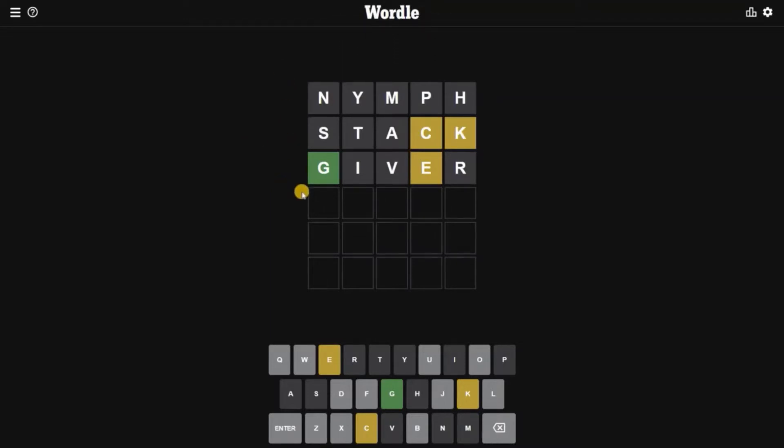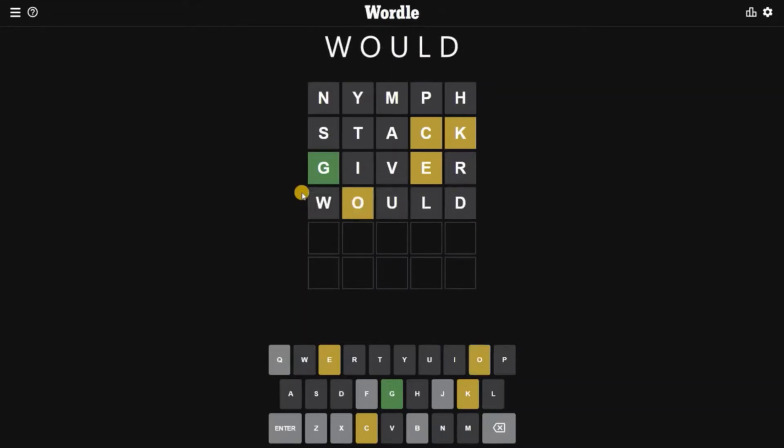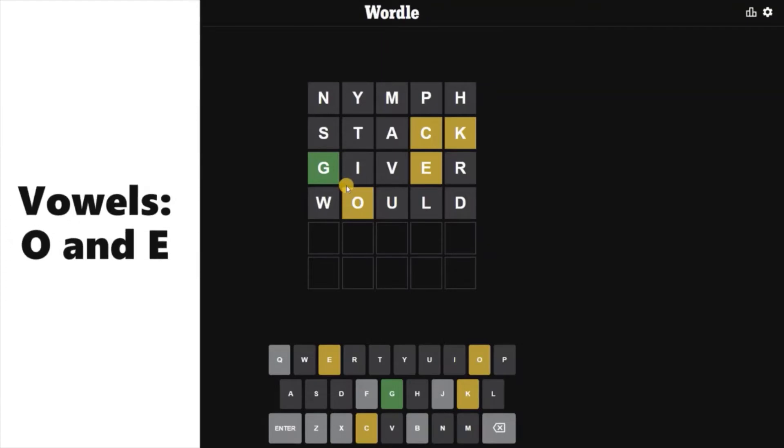After trying three words we have got four clues, and we are short of one more clue. My fourth strategy word would be WOOD. There we go — we've picked out the last clue we need. There is another vowel for today's word which is O, so it's a double vowel word: O and E. It starts with G.